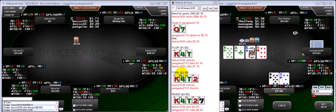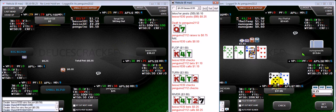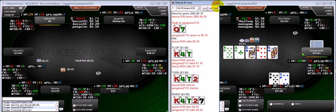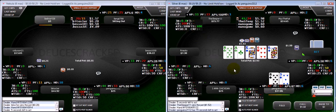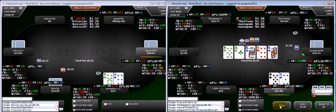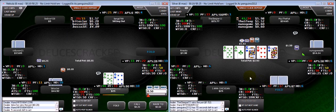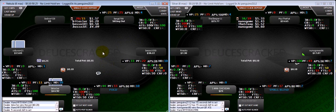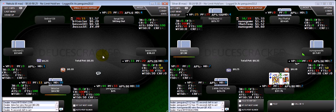I was right. I could have raised there but I think his range is also going to be a lot of weird air that he's hoping I'll just fold to a min bet. So in the future, now that I've seen him do that, I would be inclined to raise. I'm going to bet the 8 here so I don't give this guy a free card — he checked to me, so I'll try to protect my hand and win this pot now.